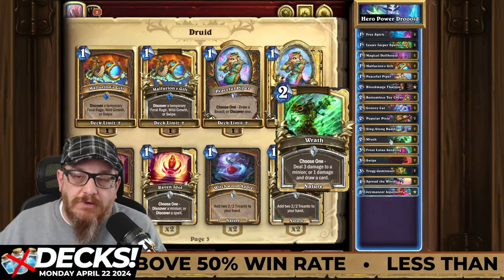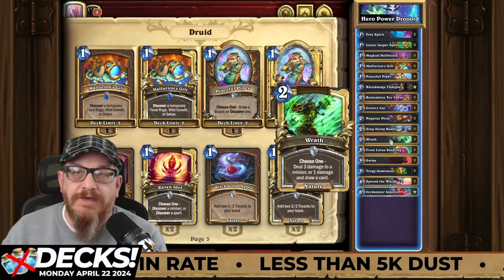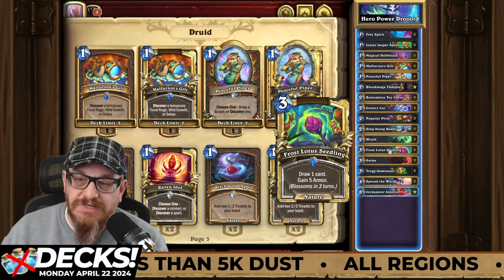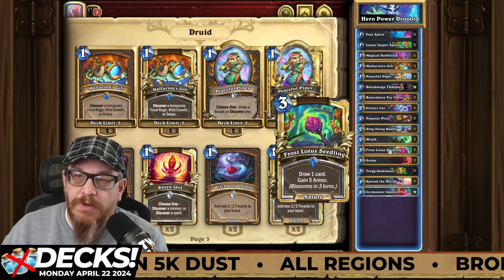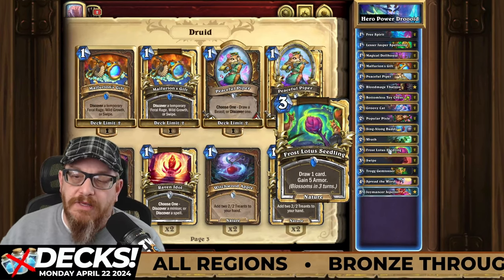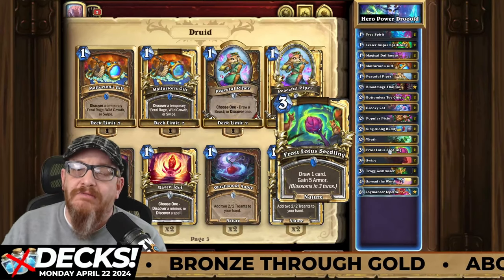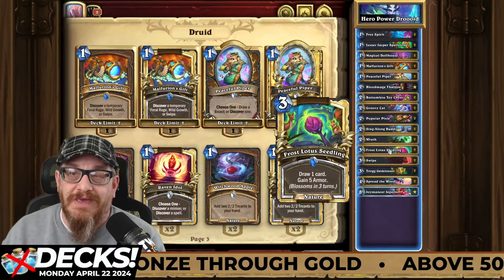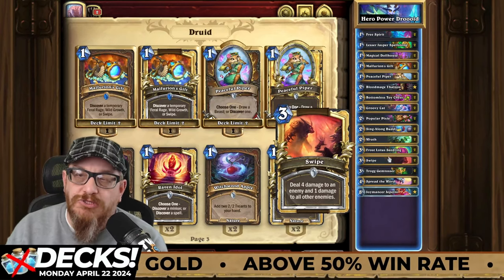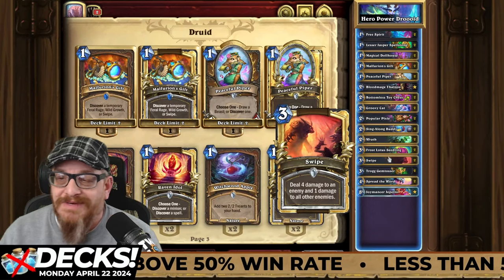Wrath is a very good card — deal one damage to a minion, or deal one damage and draw a card. It gives you card draw, and the one damage works well with spell power. Frost Lotus Seedling is a great card — draw one card and gain five armor, blossoming in three turns. This is another card you definitely want to have in your hand for as long as possible to get that huge amount of armor. Swipe deals four damage to an enemy and one damage to all other enemies — great utility, especially with spell power.